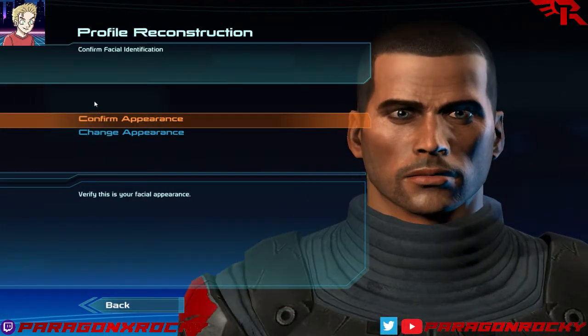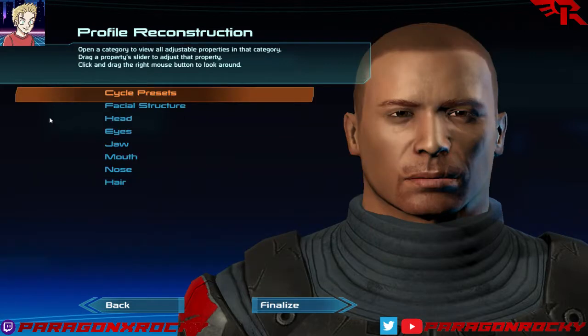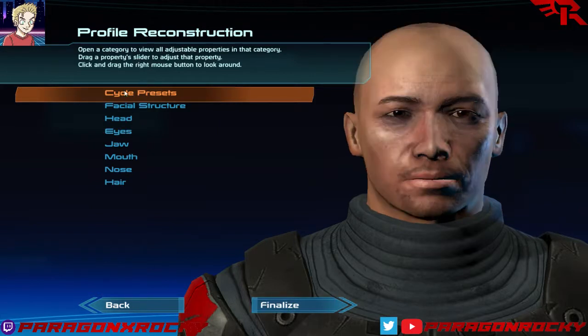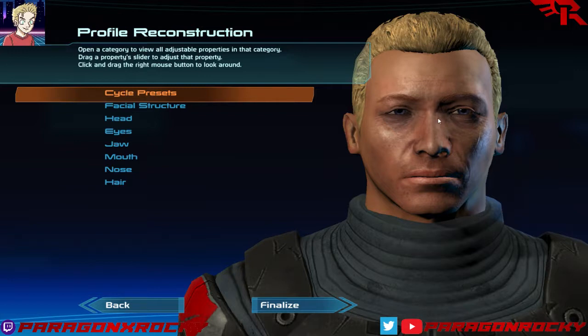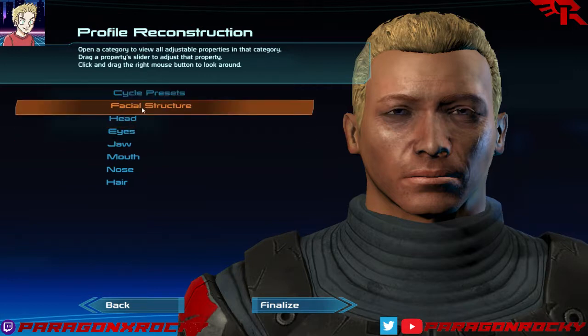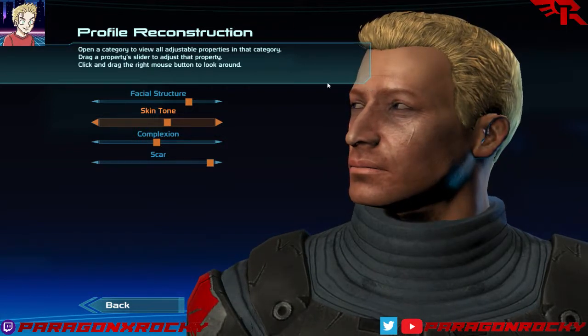Confirm facial identification. I don't like this face — although to be fair I don't like any face in this game. They really improved the face tech for the future games and then completely tanked it for Andromeda. So we're going to try to make our own. My usual strategy for custom characters is to find the first guy who kind of looks a little bit like me and then tweak it very, very slightly. My first test run of this I ended up having the brow like three inches off his face — it looked like a porch roof. It was crazy.